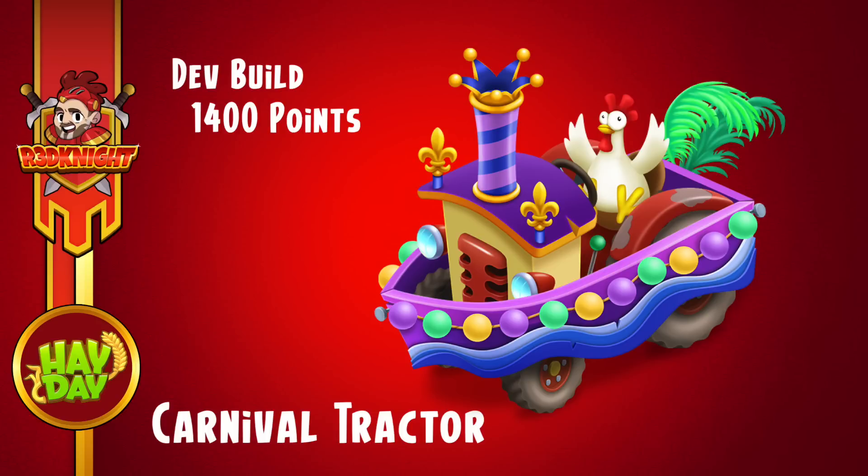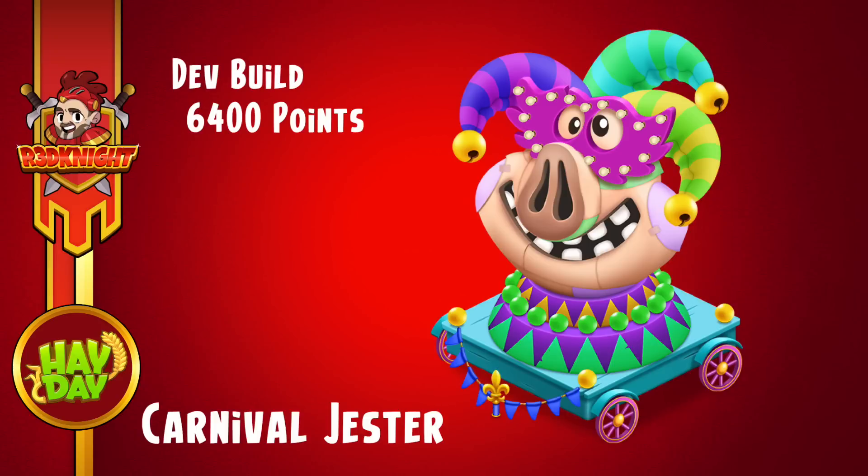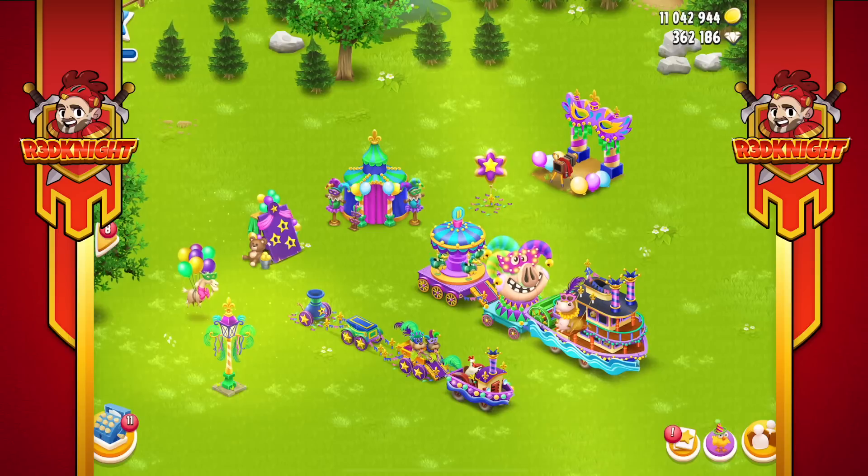Next you need the carnival carousel at 3,600 points — the ducks go around and it's very nice indeed. Size difference varies between all the decorations; some are larger, some smaller. The carnival jester with the pig head is actually quite large and that's 6,400 points. There's one more decoration on that path — the carnival boat, a very cool one at 9,300 points in the dev build. Now let's have a look at it in progress — we're jumping to the dev build now.